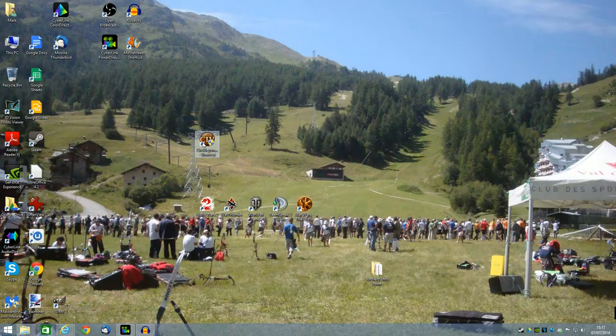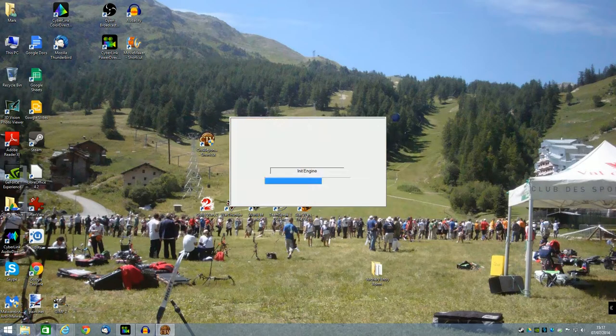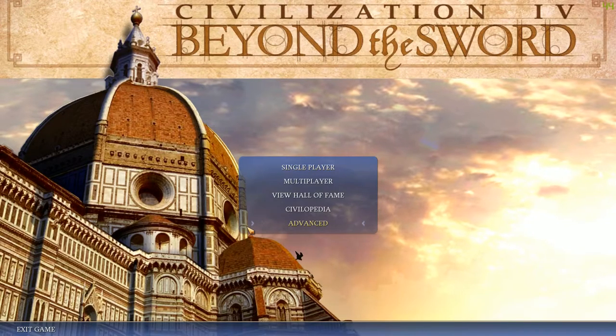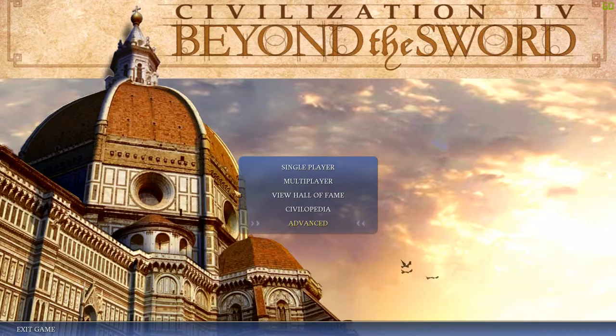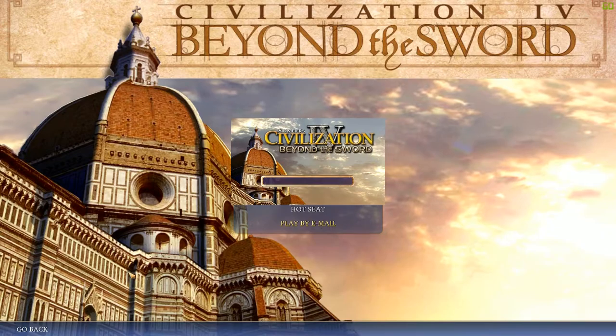Now we've got Civilization 4 all updated and patched and ready to go. Let's start it up. And this is where we run into that bug — as soon as we select a menu, this splash screen comes up.